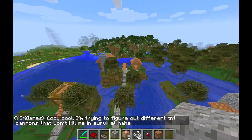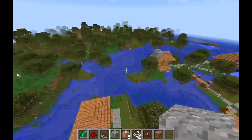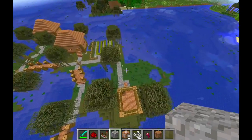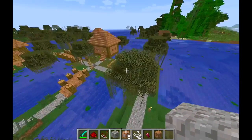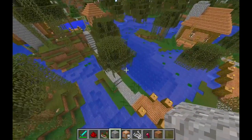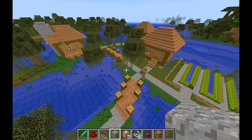This is our server spawn area. There are houses over there and we each have our own little house. There's a guest house but it's not great, so guests are encouraged to build their homes elsewhere. The problem with any server like this is you have people that love to destroy things. You build a nice little area, put some time into it, and you want to keep it how it is.